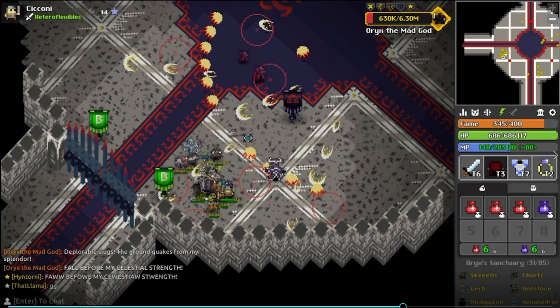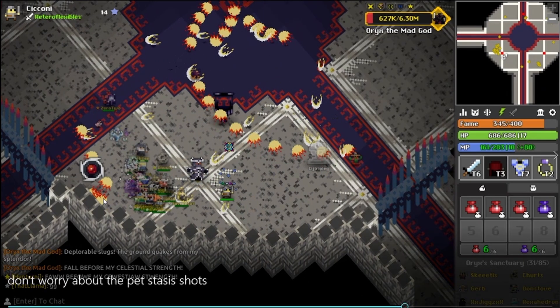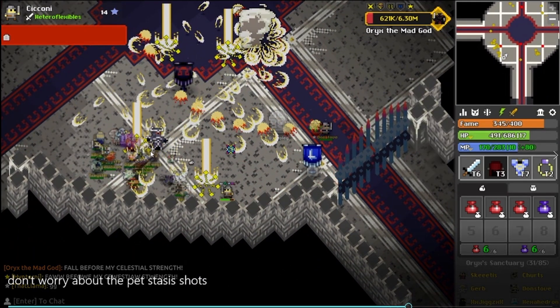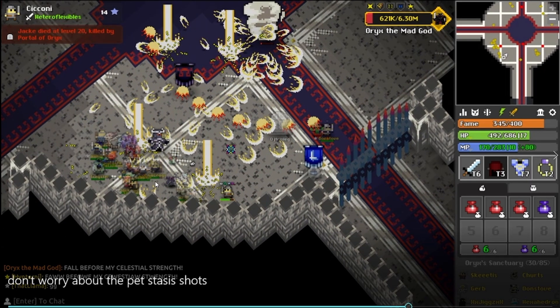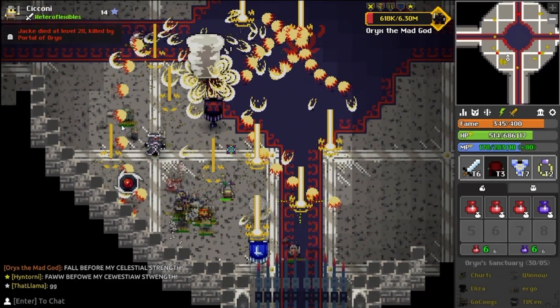Which one is going to kill you — the lightning, the pet stasis, or the Oryx shots? The answer is the Oryx shots. Those are the ones that are actually going to kill you. Now if you're up against the wall, the pet stasis portals will actually just kill you — so stay off the walls. But generally, it's the big clumped shots that will kill you. Pet stasis hits you for like 200 purple damage, it's whatever. The stacked Oryx shots are what's going to kill you.